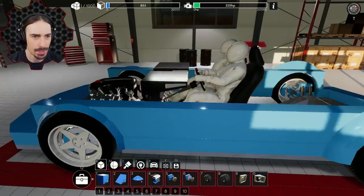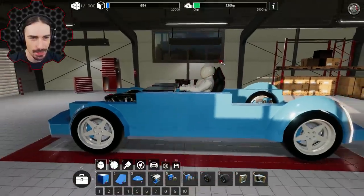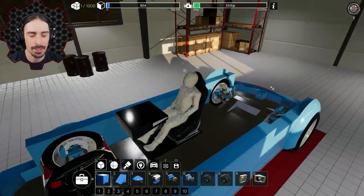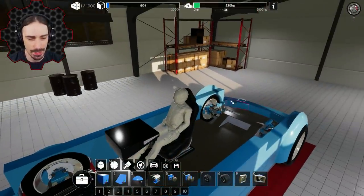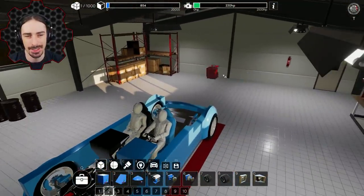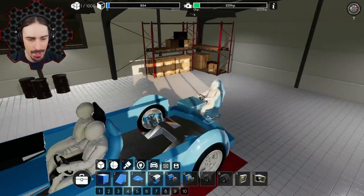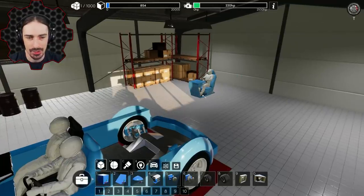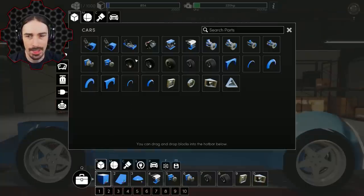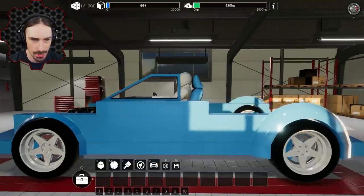I haven't made the side of the car tall enough — looking at the passengers I'll really need a taller car to fit them. I keep accidentally right-clicking to delete things because right-clicking also rotates the camera. So if I'm pointing at something and right-click to rotate but then decide not to, I accidentally delete a part. That's why I keep deleting stuff.